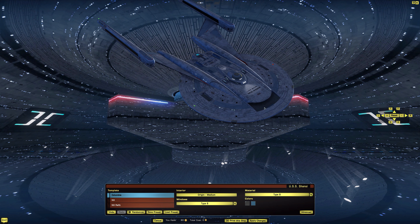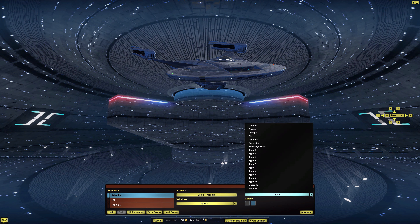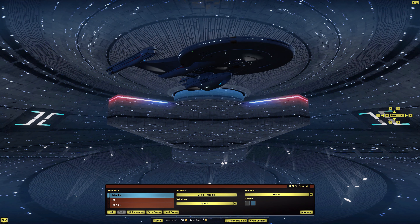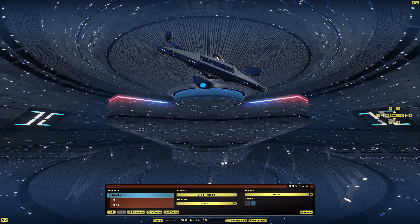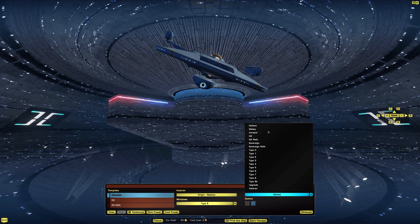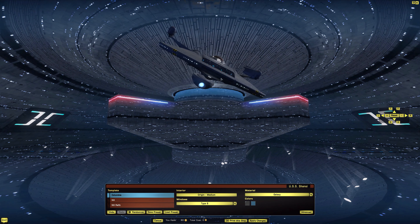The default skin is called Type 8. We have lots of skin options to go through. Starting at the top with the Defiant skin — that looks pretty good, actually. Then we have the Galaxy skin, which also looks good.